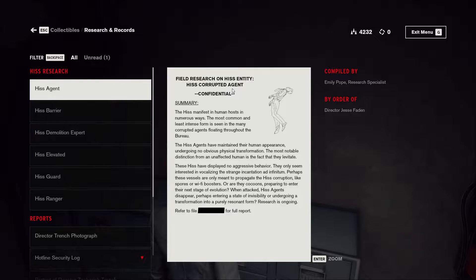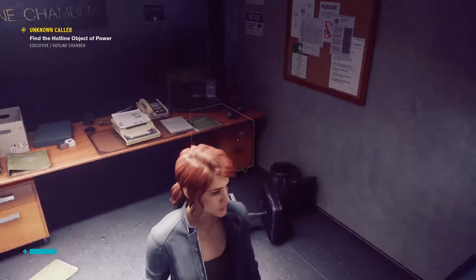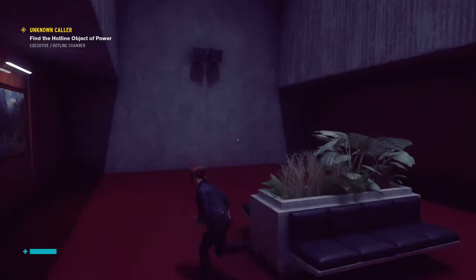So this is a Hiss-corrupted agent. The Hiss manifests in human hosts in numerous ways. The most common and intense form is seen in the many corrupted agents floating throughout the Bureau. So the ones that got deep into it are the ones that are fighting us right now.